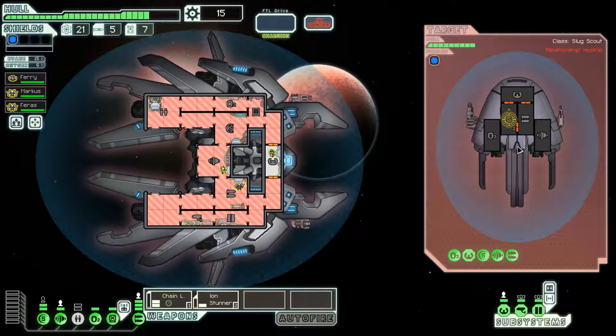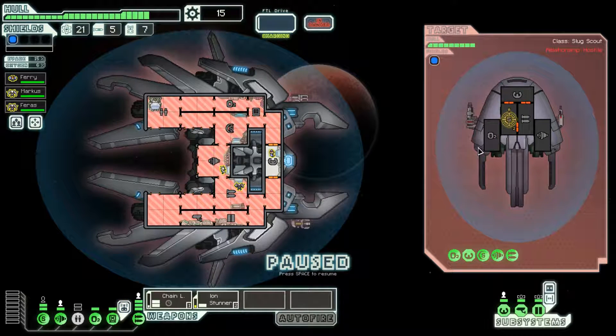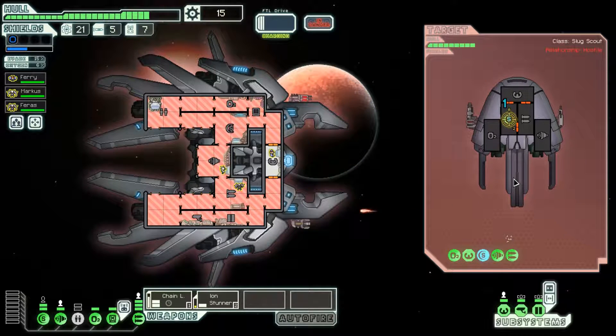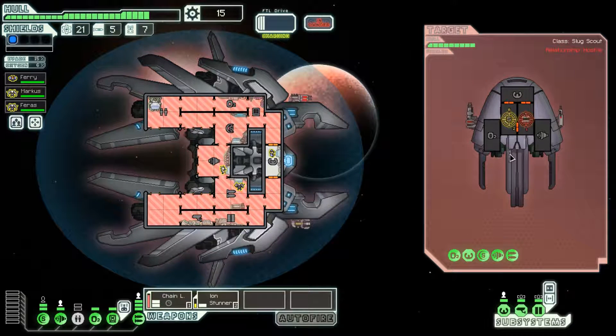Interesting situation - let's not hack them right now. I'll get hit once if these weapons are going to shoot at about the same time anyways. We're not going to be able to really dodge the weapons, but if we get hit for one point of damage, that's fine. We actually dodged their shot, which is very nice, and now their weapons are offline.